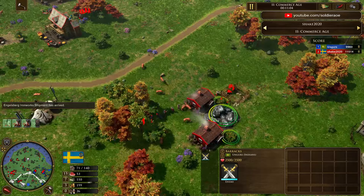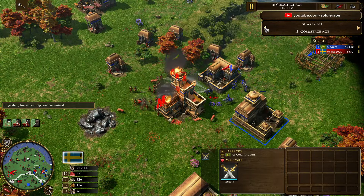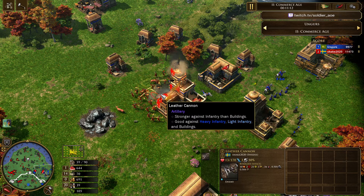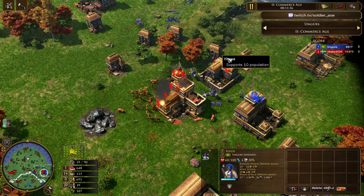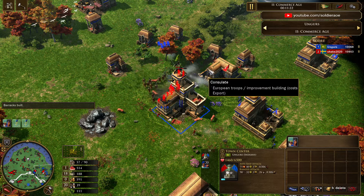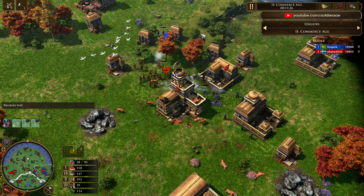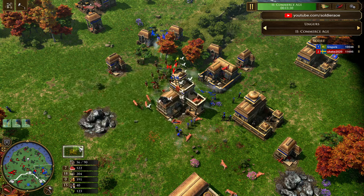Shake has a good eco going, Torp population up to 140. The Leather Cannon is being focused down, so that's good for Ungers. He's bringing back the Seapoy that were out raiding. He's looking to defend, taking the engagement. This could be good — he's got units on all sides, nice surround. Not enough units, but he does have some good counter units in the Gurkha. He's got another shipment available and could be sending the Sour.